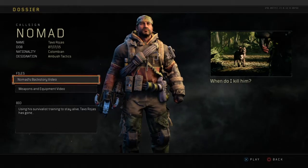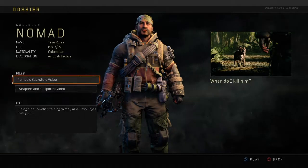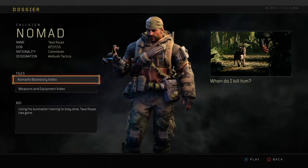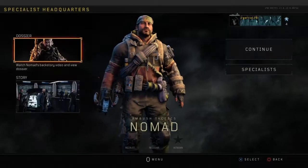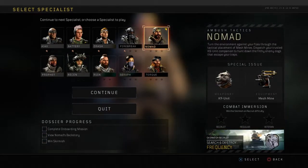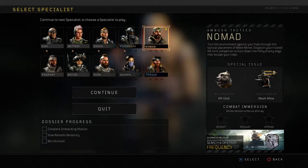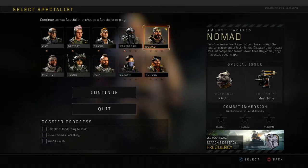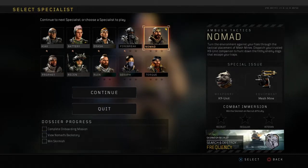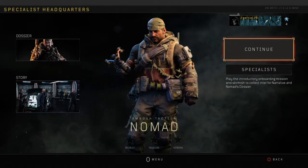Tavo Rojas, his real name - data: born 7/17/15. You know it's weird that they have these data birds, like are they really born at that time? Colombian ambush tactics - something interesting. We only have just a few left. I'm gonna be doing a video on each character, I won't be able to do two in one video because that would take at least 50 minutes. So this is part five and we're talking about Nomad. I love each and every one of you, let's get it.